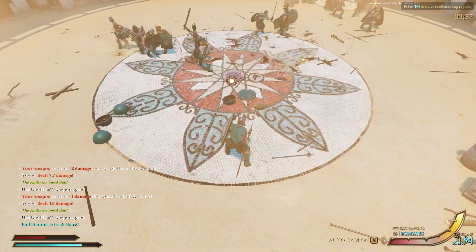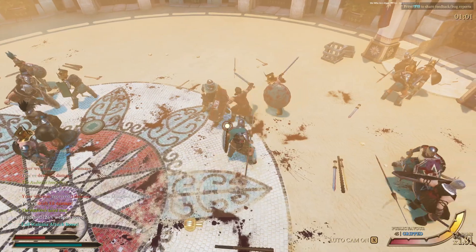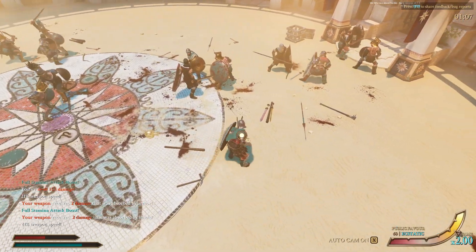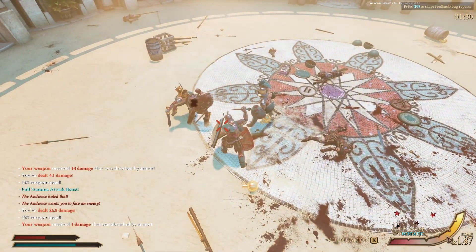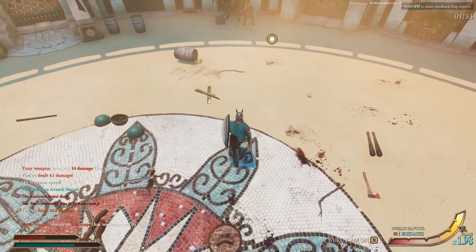The most interesting weapon in this tier is the throwing spear. If you've never bothered to pick one up, it actually does crazy damage. The problem is it breaks after it hits anything other than flesh, so I wouldn't really recommend taking one into a fight as your main weapon. Maybe early on, because you can hit an enemy multiple times and kill them if you're accurate. But mostly look for these on the ground and take advantage of their damage.